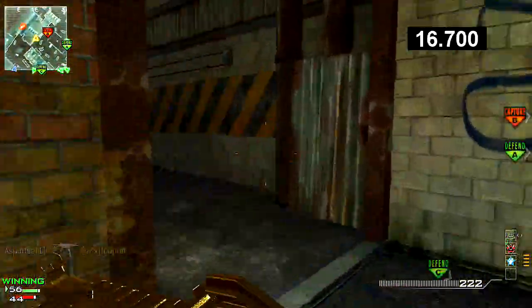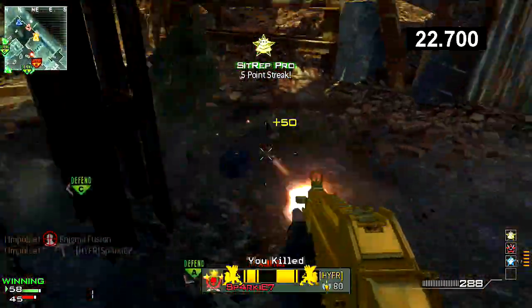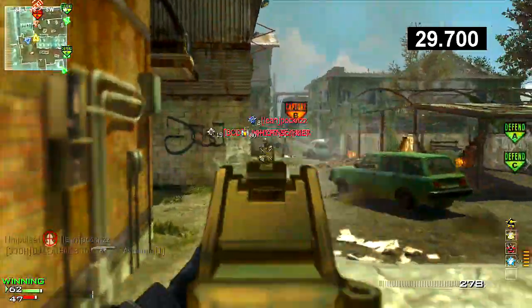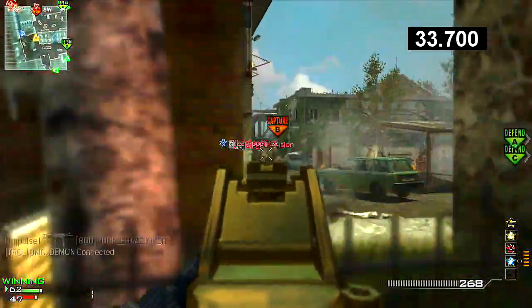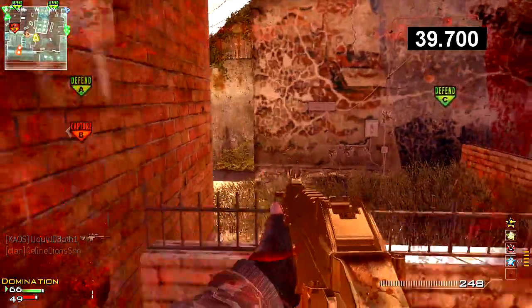I got that beautiful timer right in the top right corner, looking all professional in my videos now. Hopefully that's something you guys enjoy, having the timer there so you can actually see it is 104 seconds. I actually picked this up the other day playing with one of my friends. It's probably one of my top three fastest MOABs — my fastest one is 90 seconds — but 104 seconds is still super fast. This was playing ground war domination.